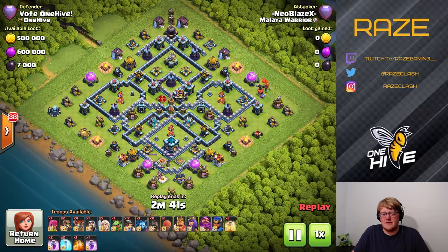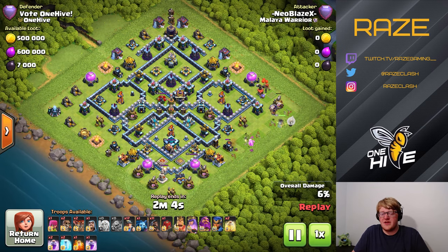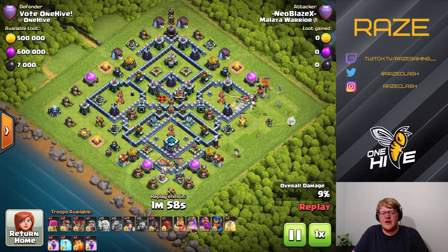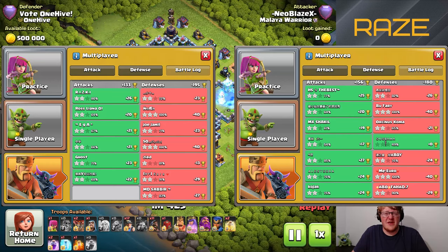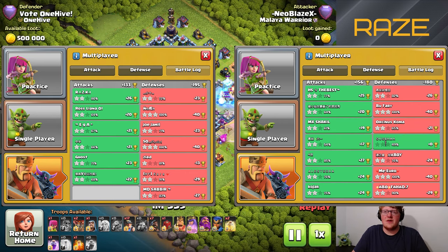As you saw in the defense log, no triples at all at 5,600 trophies. And in the 5,700 range, which is where I am now post-update — although I'm not going to be gemming my heroes on all of my accounts, just on my main account, so I'll be dropping trophies naturally a little bit — at the 5,700 range for two accounts I ran this base on, four triples in total out of 16 attacks. That is quite good for that trophy level.